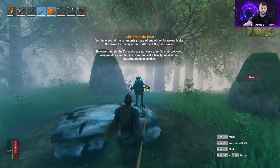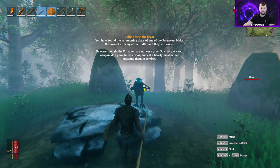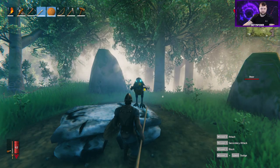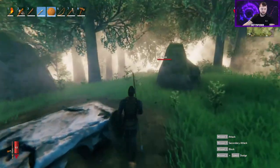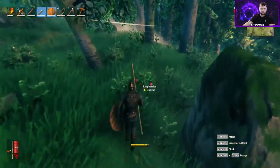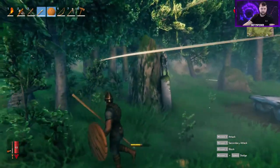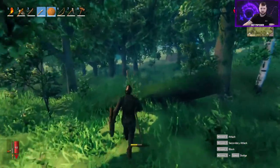The altar says: 'You have found the summoning place of one of the Forsaken. Make the correct offering at their altar and they will come. Be wary — the Forsaken are not easy prey. Craft a wicked weapon, don your finest armor, and eat a hearty meal before engaging them in combat.' The boss is not easy — you definitely want to skill up, have food, armor, and a decent weapon. Maybe get all your stuff upgraded a bit before fighting him.